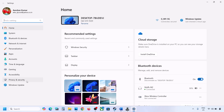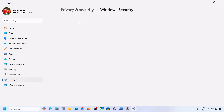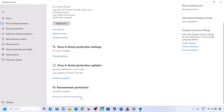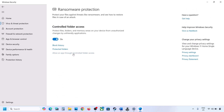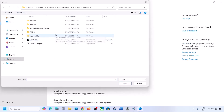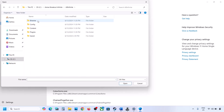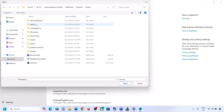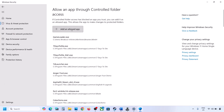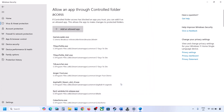In Windows Security, click on Virus and Threat Protection, scroll down, and click Manage Ransomware Protection. Click Allow an App Through Controlled Folder Access, click Yes to allow, then click Add an Allowed App, choose Browse All Apps, go to the game installation folder, open Bioshock Infinite, Binaries, Win64, and select the game EXE file, then click Open.